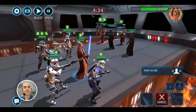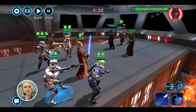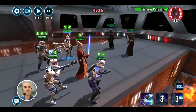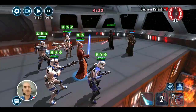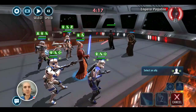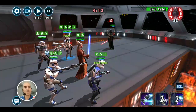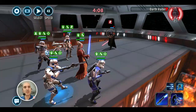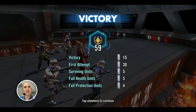Let's just pile on — take out Zaalbar. Then finish off Dooku as well, might as well. Now going after Palpatine. Let's top off Rex to keep him healthy. It's not going to be full banners here because Vader didn't manage to get his AoE out. 59 banners — I'll take it.